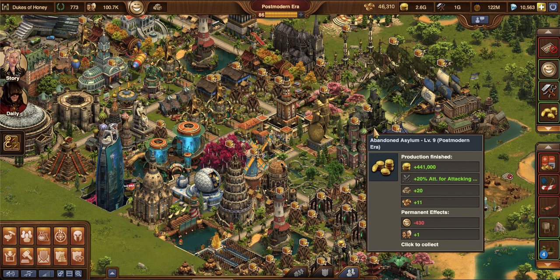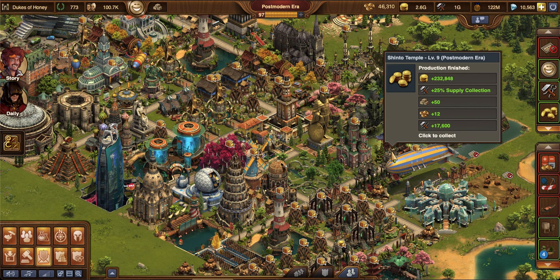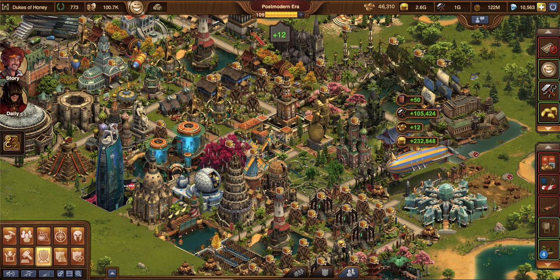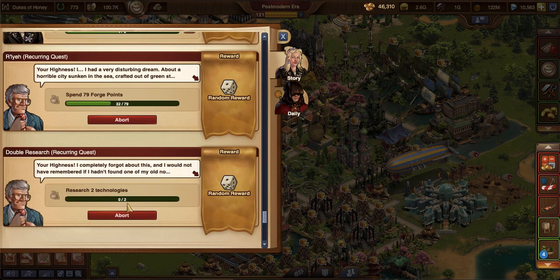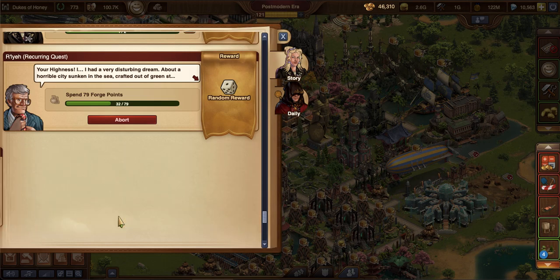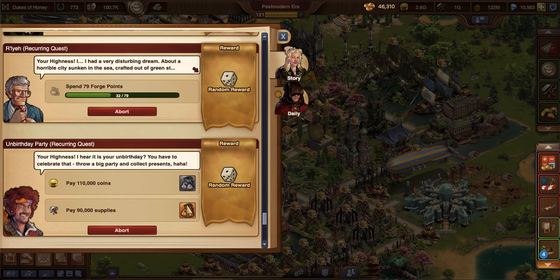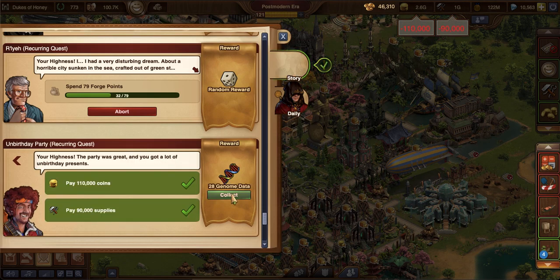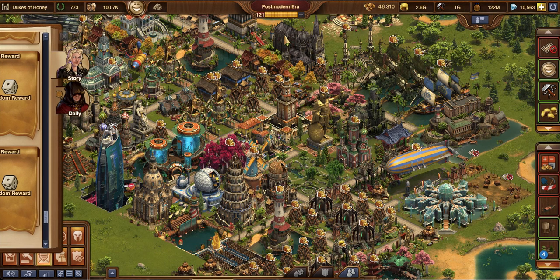I go after the Abandoned Asylum because it's an 11 forge point building. I go after this one because it is a 12 forge point building — this is a Shinto Temple. And it was a double collect! Now this is going to cap me because I'm at 121, so we need to do something with these forge points. We are going to put them on my Kraken because I am working on making it level 71, where most of my great buildings are — I just like them all to match.